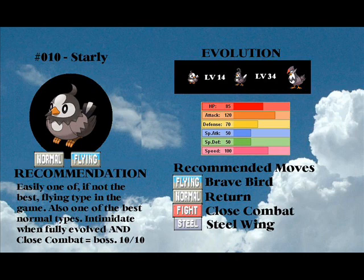Plus Starraptor also looks boss. Easily one of the best flying types in the game. Also probably the best normal type. It's got a good move pool. My recommended moves: Brave Bird, Return, Close Combat, Steel Wing — that covers quite the spectrum.